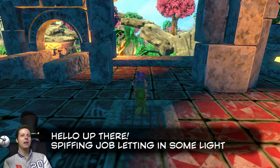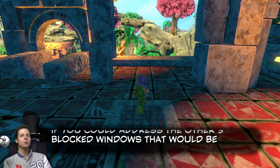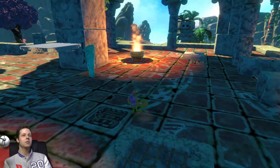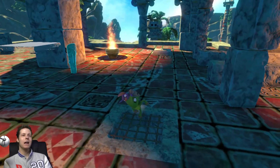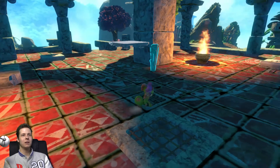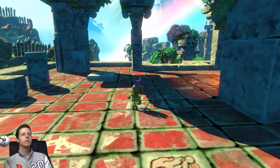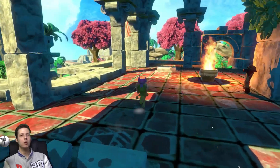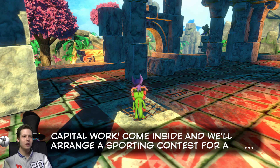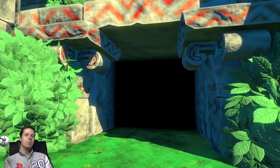Hello up there! Spiffing job letting in some light so I can set up my target challenge — if you could address the other three blocked windows that would be splendid. There's a guy underneath the temple who wants us to let in a bunch of light so he can redo his target challenge; if you finish the challenge you get a page. So if you just break all of these windows you can go down there — might as well do it whilst we're here, it doesn't take long. This is the new move: Body Slam. Capital work! Come inside and we'll arrange a sporting contest for a real prize. What ho!